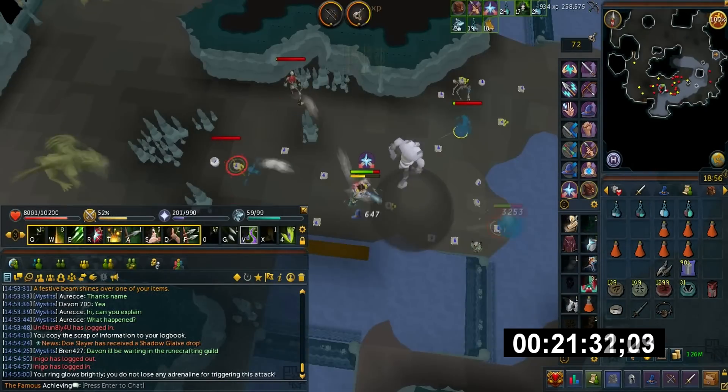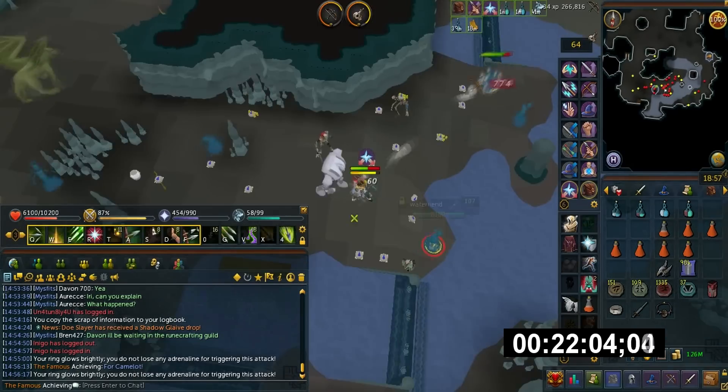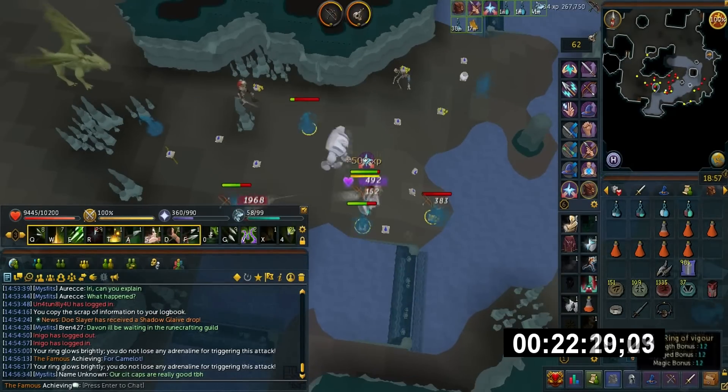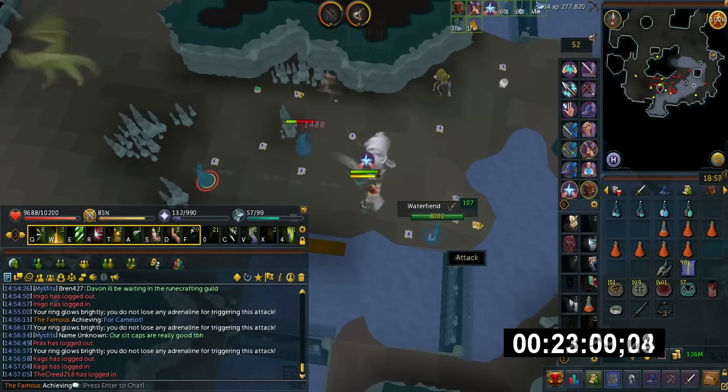I tend to manually hit Snipe when I engage a Water Fiend at full HP to optimize damage. Tuska's Wrath is used here to one-hit KO the Water Fiends. Pretty much the Thresholds can also one-hit KO them easily. Try to save Adrenaline for Death's Witness.